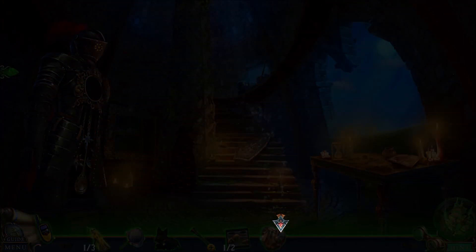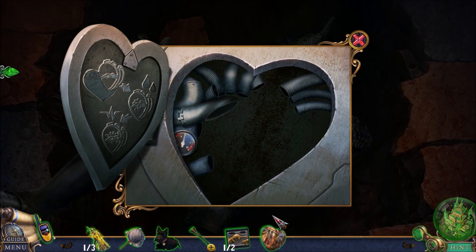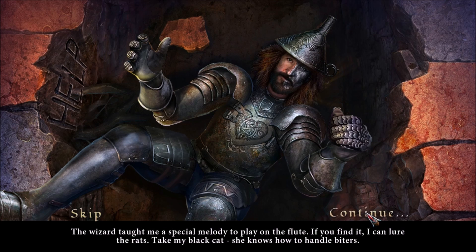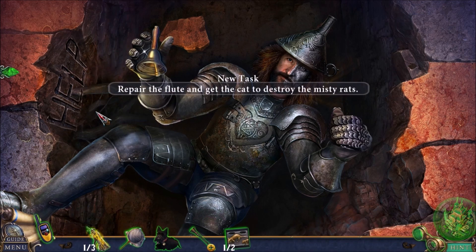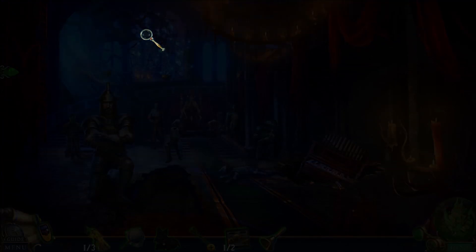Take out the old one, take out the new one. 'Thank you, kind lady. I'll give you the statue you seek. But would you be so kind as to help me with these creatures? The wizard taught me a special melody to play on the flute. If you find it, I can lure the rats. Take my black cat — she knows how to handle biters.' Thank you, thank you, Tin Man. Tin Man kind of sounds like Frank, trying not to sound like Frank.